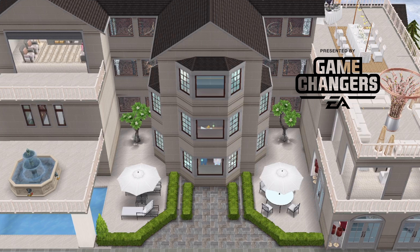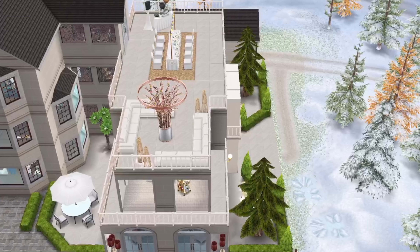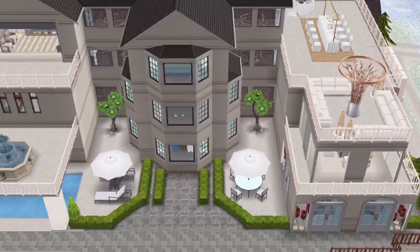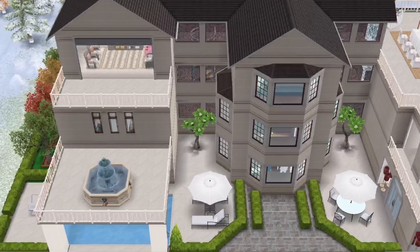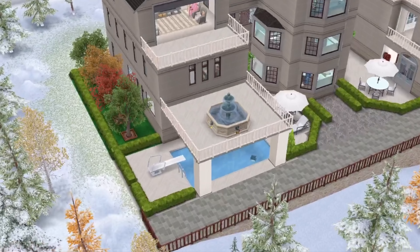Special thanks to EA Firemonkeys for providing early access to the latest update. This is a pre-recorded build, so in real time I have actually finished the event and unlocked these beautiful windows. Using this game changer game, I've designed this lovely Aspen guest house - it's supposed to be an inexpensive hotel-like lodging with personalized service.